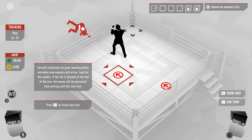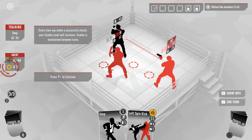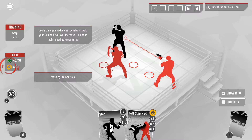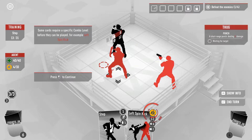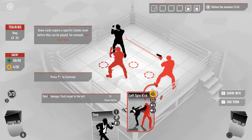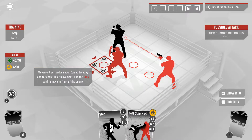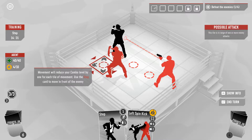You will sometimes be given a warning where and when new enemies will arrive. If the tile is blocked at the end of the turn, the enemy will be prevented from arriving next turn. Every time you make a successful attack, your combo level will increase — combos are maintained between turns. But I assume if this guy shoots me, I lose my combo. Movement will reduce your combo level when you step in front of the enemy.